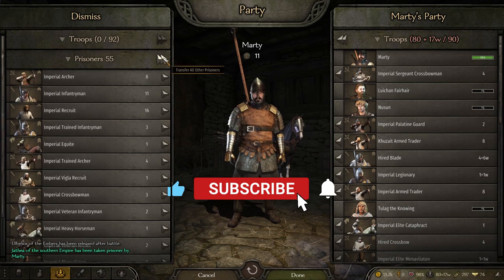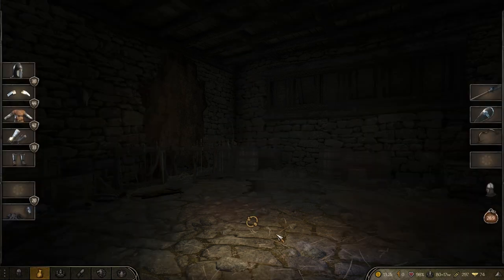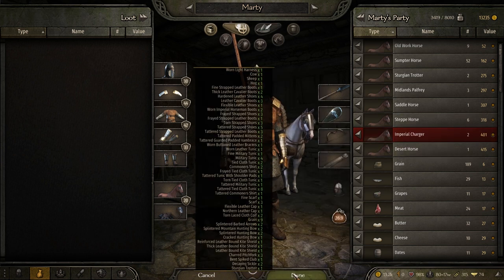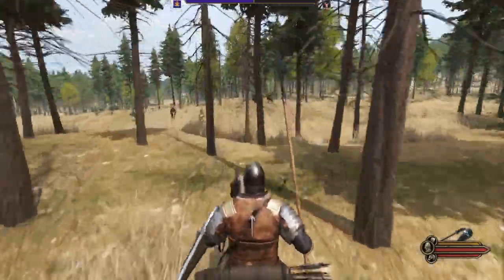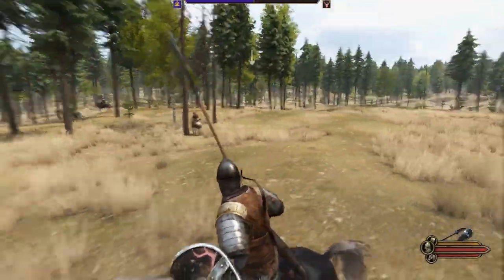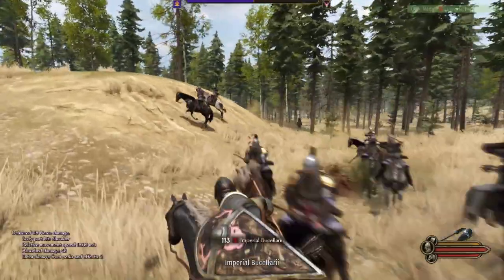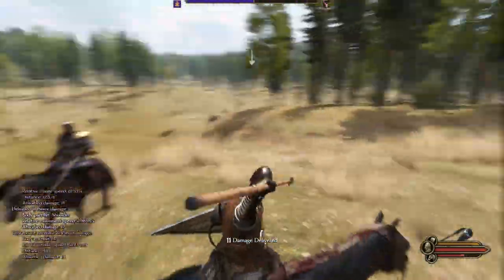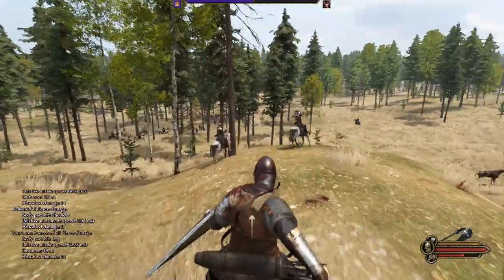Quickly recruit lost troops, recover your losses, head back out and do it all again. This works amazingly in the early game and I do this up until I get about 180 to 100 units, around clan level 3. At that point you start needing a lot more money daily for your troops and it takes longer to recover losses — you might lose 20-30 people in a 100 vs 80 fight. Still useful in a pinch for money throughout the whole game.